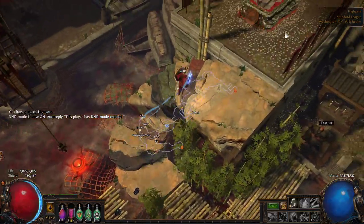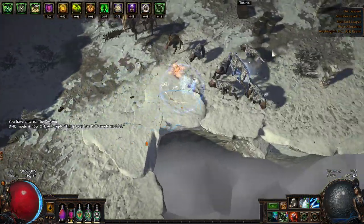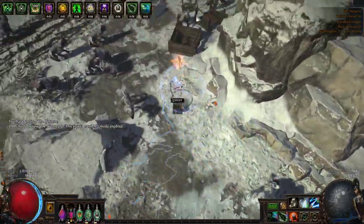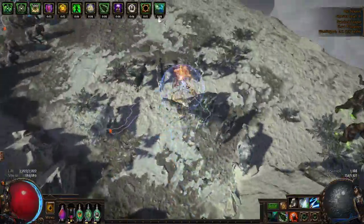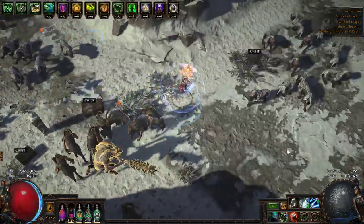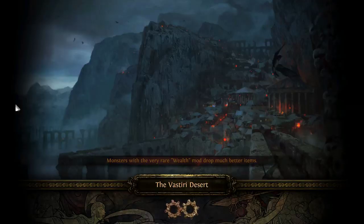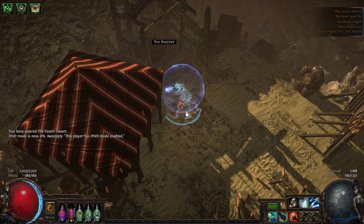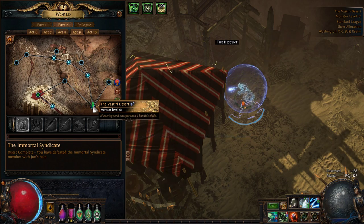Once you leave blood aqueducts, you're going to be heading into the Descent, which is essentially a pretty easy layout. It's basically a straight line for every layer of it - there are about three layers - and this should lead you to the desert. It's a very small layout. Even if you get lost and full clear, it's very small so you can't really lose much time in the Descent. The Vestiri Desert is a little bit tricky because you have two ways to go about this. You can either do the speed run - find the waypoint for the Vestiri Desert, or even skip the waypoint completely and head straight to the foothills.